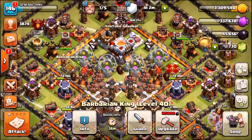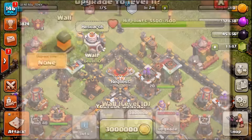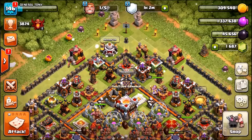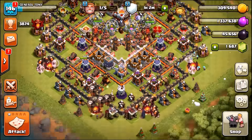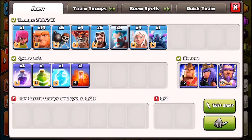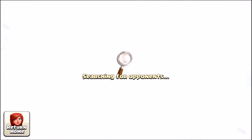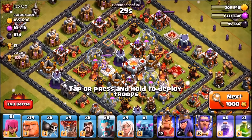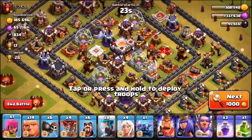We gem the Queen, Barbarian King, and Grand Warden. We've got 3.3 million gold, so we'll upgrade a wall to spend some loot before dropping lower in trophies. Remember, these troops are only in the game for a limited time — about five days remaining — so try these strategies quickly before they're gone.